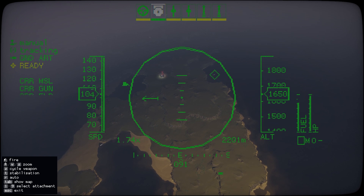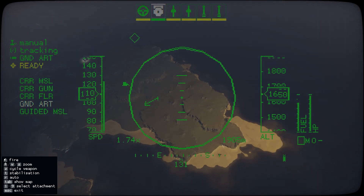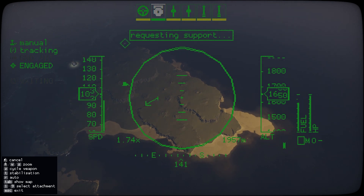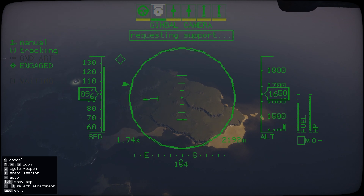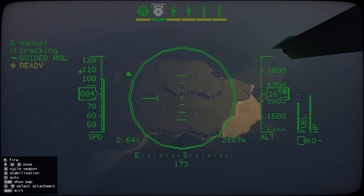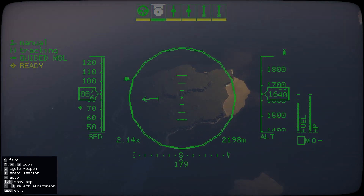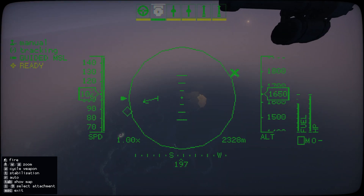If your deployed units have artillery on them, you can deploy it with this — at the minute I can't because I don't have any units with that. It says unavailable. Same for guided missiles — if any of your units have guided missiles you can paint targets with this and that'll work like that.